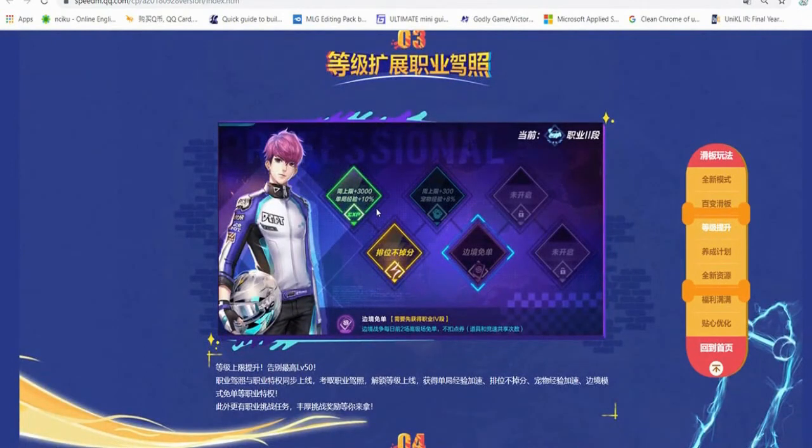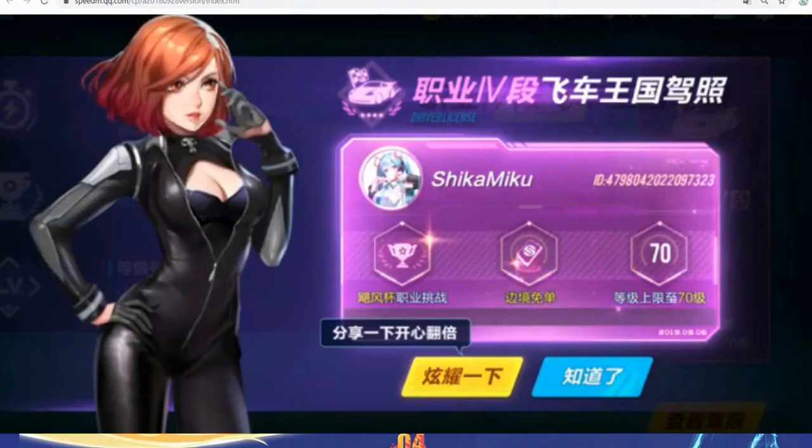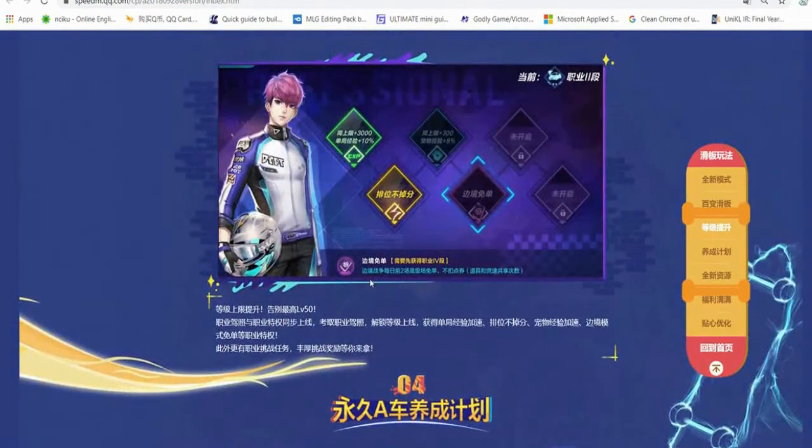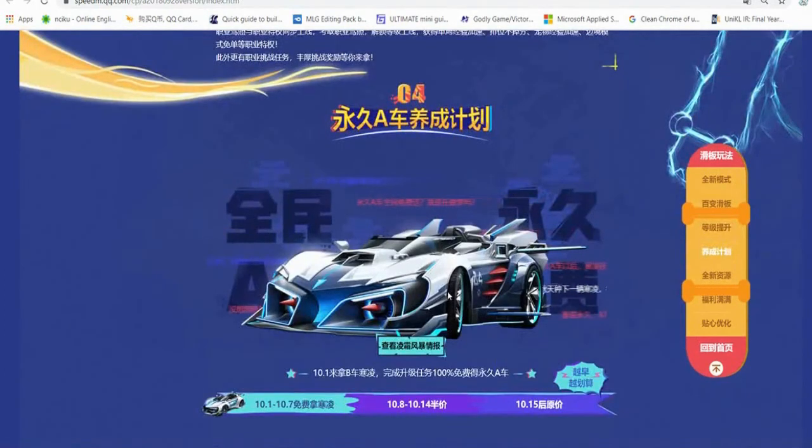I was waiting for the professional license feature - when you reach level 50 and above, there's a professional license with tier 1 through tier 5. You complete certain conditions to pass each license tier, which lets you go from level 50 to 55, 60, 65, 70, and so on up to level 80. I think all of us are level 50 right now; I was hoping this update would at least bring the license system.